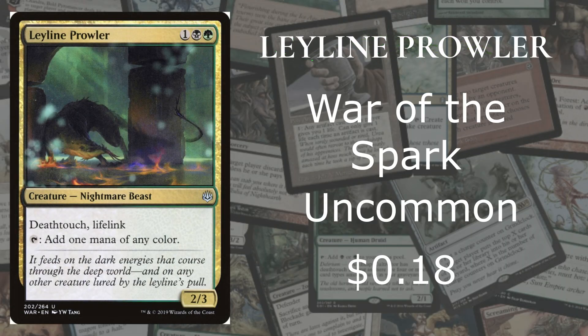At number 10 we got Leyline Prowler from War of the Spark, which is an uncommon going for roughly 18 cents on the market. This is the only Leyline card that is a creature on this list. The reason why it's at number 10 is because it has Deathtouch, Lifelink, and adds one mana of any color to your mana pool — for 3 mana, it's a 2/3. That's 100% awesome — Deathtouch and Lifelink.